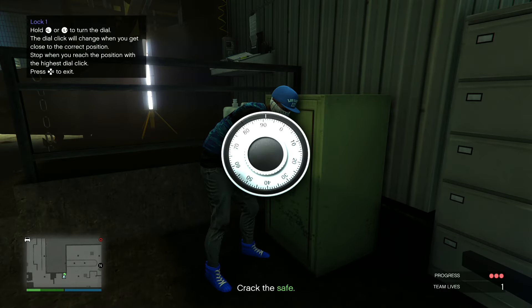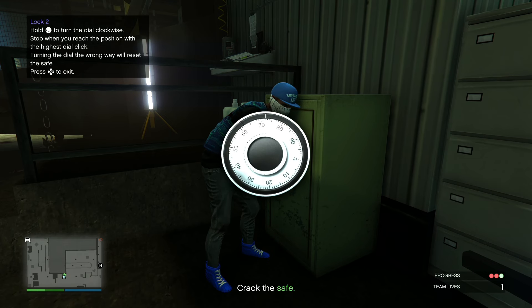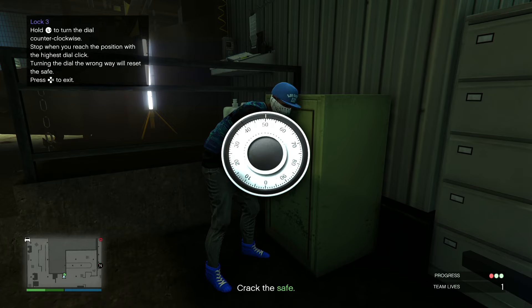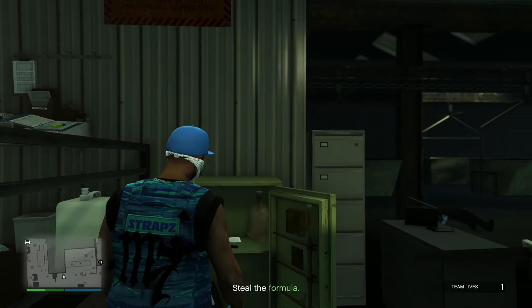Once you guys make it to the safe, go ahead and crack it. At first it was a little confusing, but just follow the instructions shown in the top left of the screen. Once the safe starts shaking, slow down until you reach the proper number, then go counterclockwise and then clockwise again. Once you've cracked the safe, steal the formula.